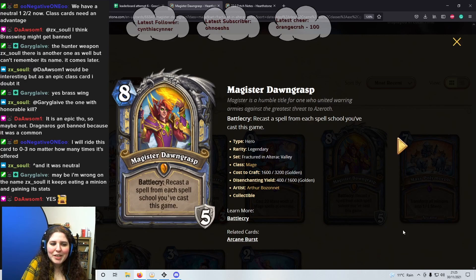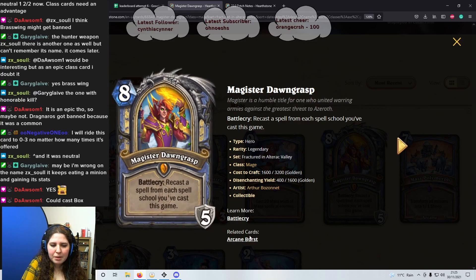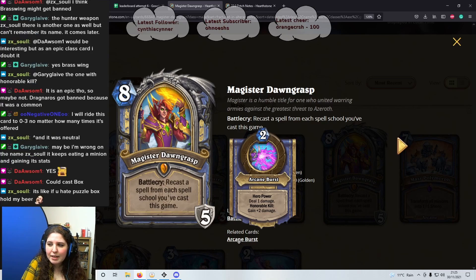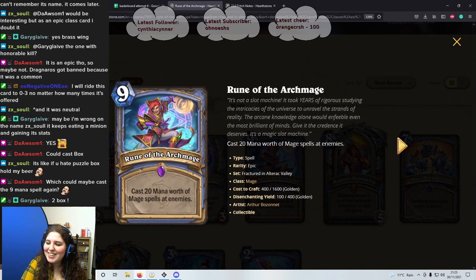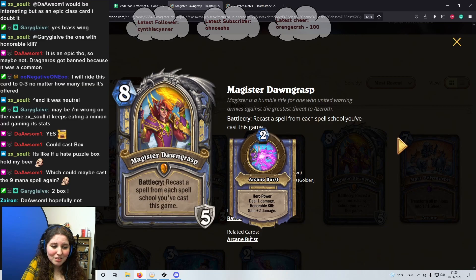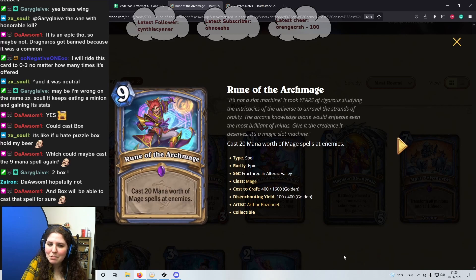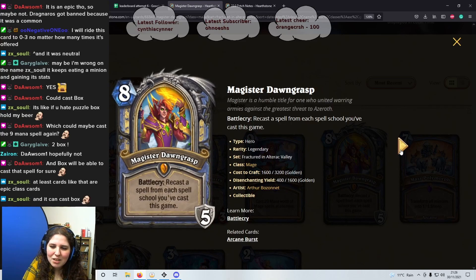Next one is a portrait — 8 mana, Magister Dawngrasp. Battlecry: recast a spell from each spell school you've cast this game. Hero power: Arcane Burst — deal 1 damage, Honourable Kill: gain plus 2 attack. You can just keep gaining damage from this. As dorsum says, a Puzzle Box could cast a spell — so glad this is an epic. This card is okay — I'm going to give it 3 stars. I'm a bit sceptical.